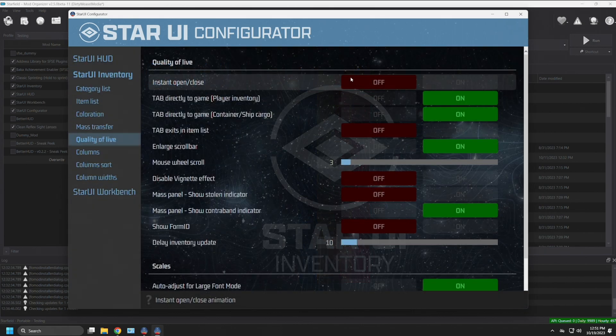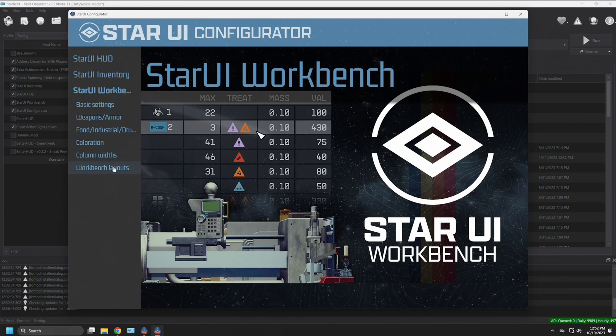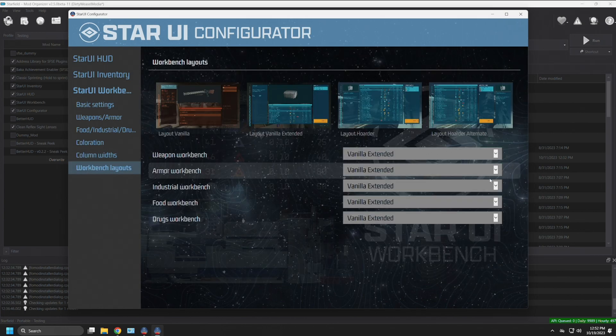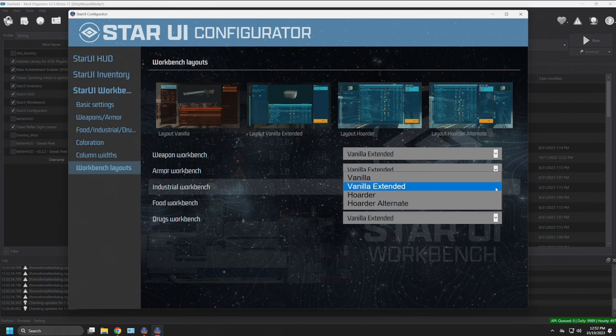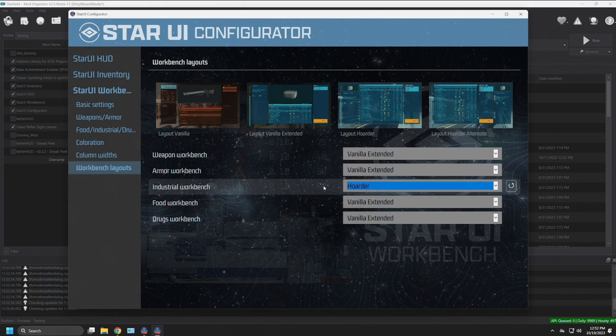We've made a change to Star UI HUD. Now for Inventory, let's turn on 'Instant Open and Close.' Once again it says no existing Star UI Inventory INI file — do you want to create it? Same thing: it goes to the Overwrite folder, not Documents. Press OK. For Workbench, we'll change one of the layouts — the Industrial Workbench to 'Quarter.' Same message since there's no current one to override; it needs to create a new one in Overwrite. Press OK. You'll see it flash briefly as it saves.